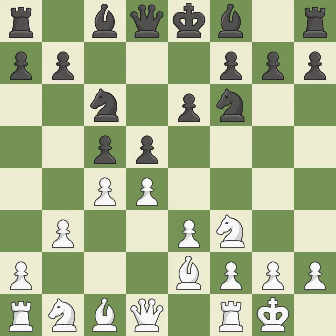Castling gets the king to a safer square, out of the center of the board, while also developing a rook. Castling kingside tends to be safer because the king is further from the center — it is best. It is a fair deal after all captures. It is ideal. This disregards an improved method of recovering a component — it is incorrect.